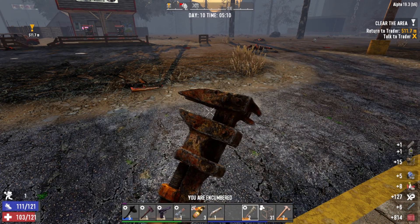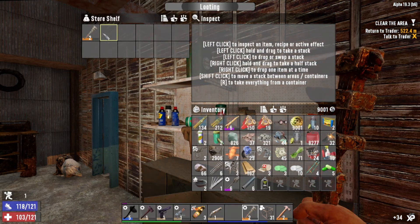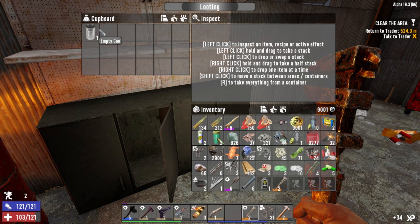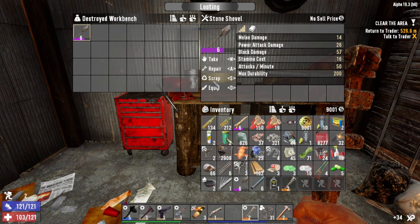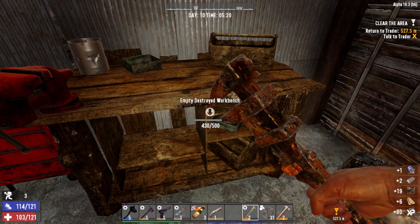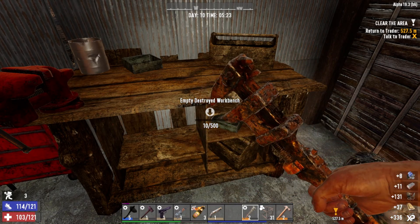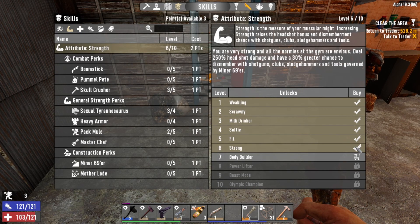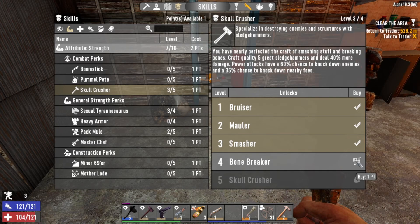Let's clear this place out. The trader's not even open right now so it doesn't matter. We need to go see the trader. We got another level two wrench, we'll take that for sure. Got a destroyed bench with a level six shovel - we don't need it. Paintbrush we're just going to scrap. Let's take this apart, get the iron out of it. We definitely still need the iron so we can get ourselves a level five sledgehammer.